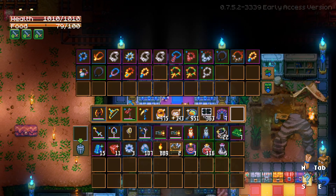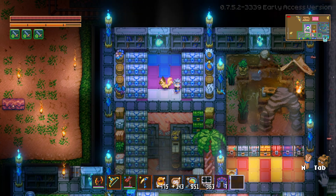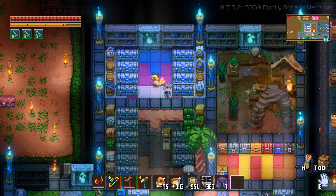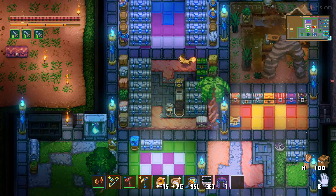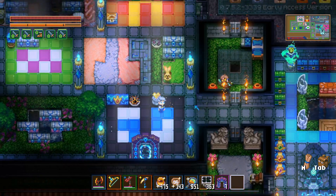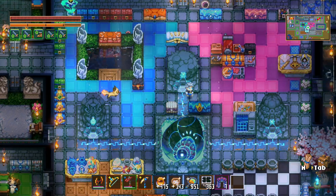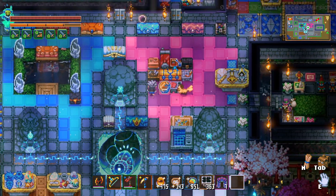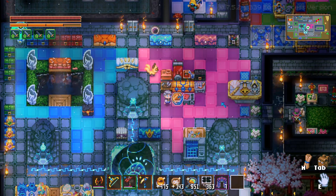We have rings, a bunch of necklaces, a pet chest, and a bug chest. This egg is actually bugged — you can't hatch it, which is kind of funny. We have all of our orders and things like that. Over here is the main crafting station — nothing super special, just stuff in the chests.